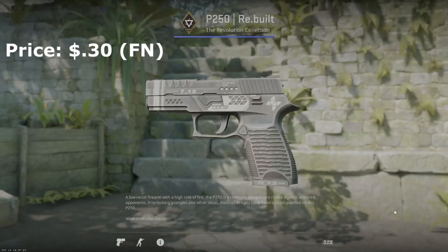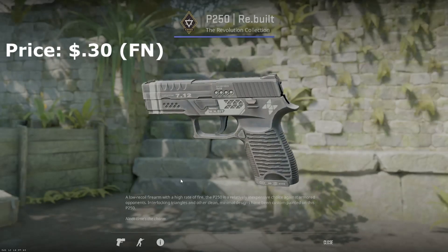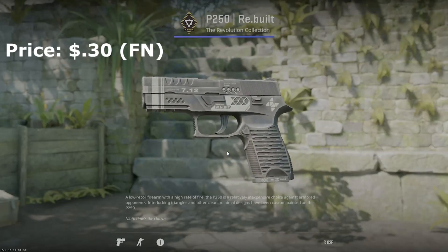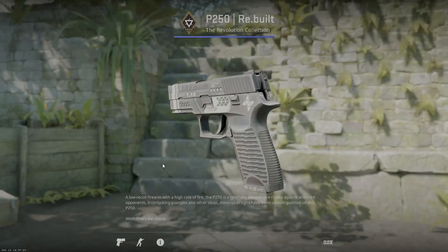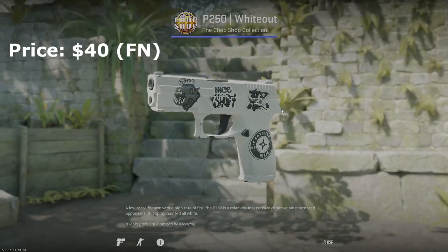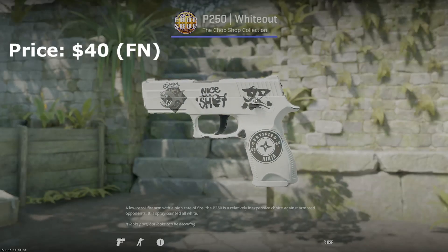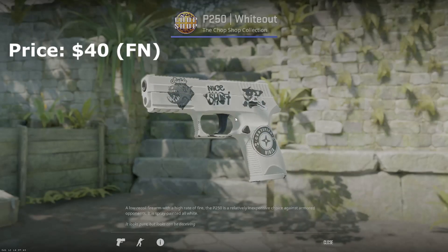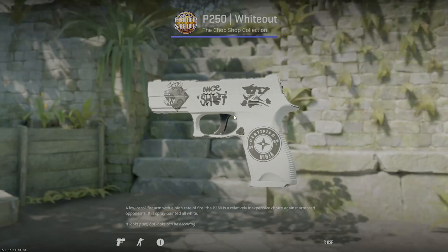For the P250, there aren't that many black and white skins. The more budget friendly option is the P250 rebuilt, but as you can see it's not as dark as I'd like, and I don't actually have it in my inventory — it's less than 50 cents in factory new but doesn't really fit that black and white theme. So I got the P250 whiteout with the same sticker build as my USP. This skin looks really good in this game; the wear doesn't show nearly as much as in CSGO and it fits perfectly in my CS2 inventory.